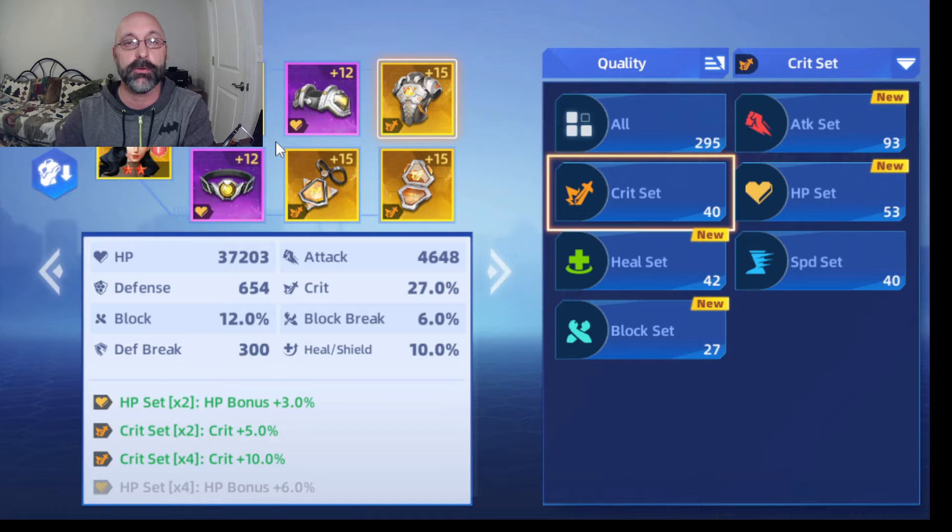Wonder Woman has a chance to stun whenever she critical strikes, so that's important. Extra hit points are always good. There are heal sets for your supports that do healing, speed sets get you to act faster, attack gives you bonus damage, and some of your tanks may want blocking sets.